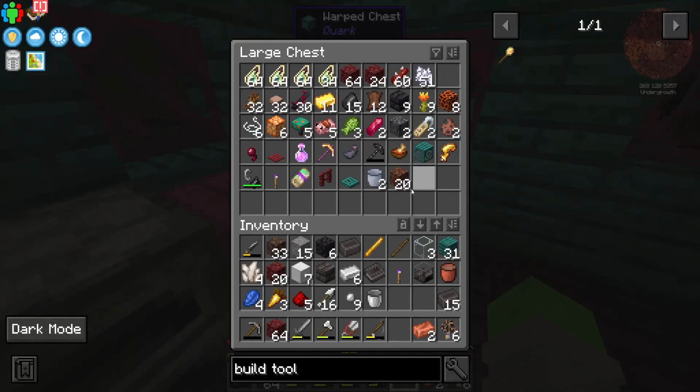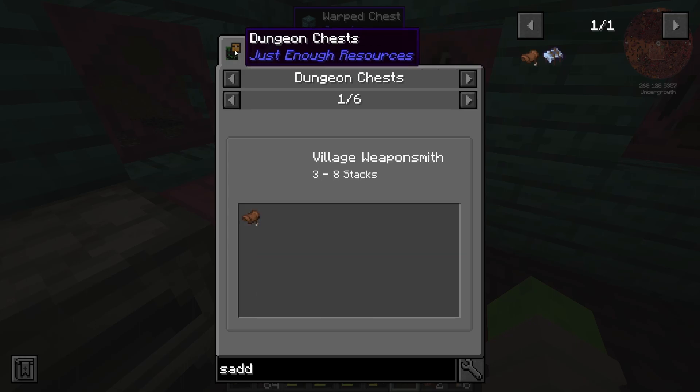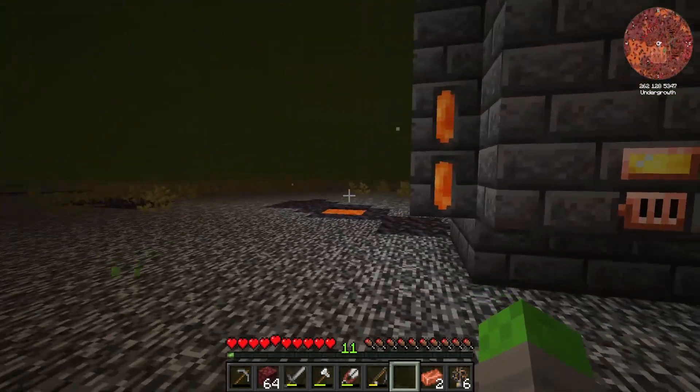I know I have some leather. I don't know if a saddle is craftable or not. Yeah, I don't see a saddle. Can I craft a saddle so we can ride this dude around? It looks like it's a mob drop or from a village weapon smith. Oh, that's disappointing. Well, I guess that dude can just kind of hang out around here for right now, and if he despawns, oh well.